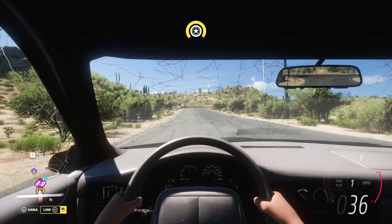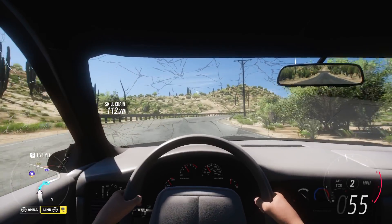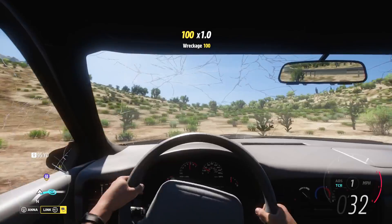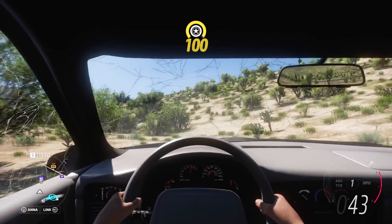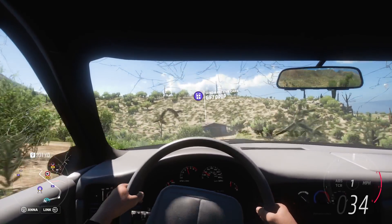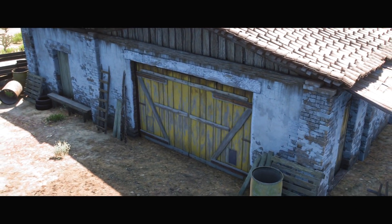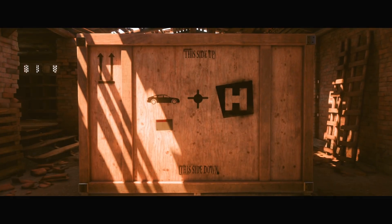Pay no attention to the cracked windshield — I may have rolled the car once or twice on the way here. This has a checkmark under it — does that mean I've already collected it? Send and receive gifts. You've arrived at your destination. Wait, that's not a barn find. It's another barn find? Or is this the gift? This is the gift.